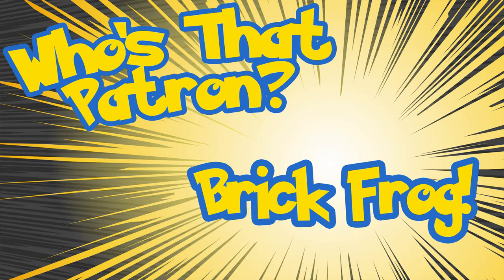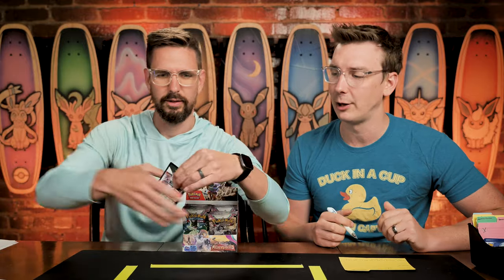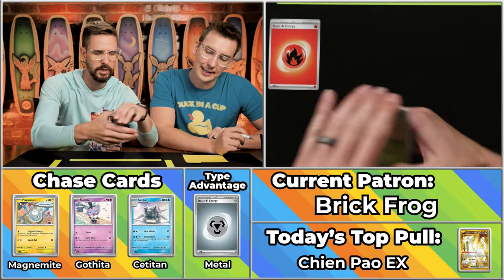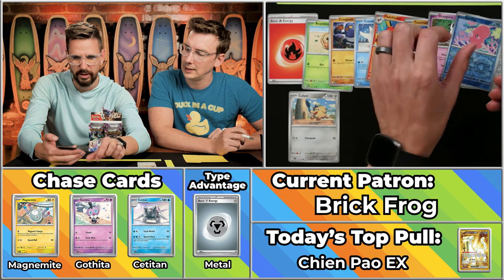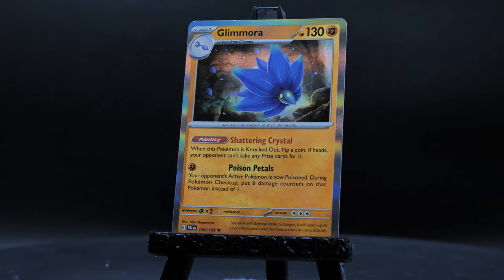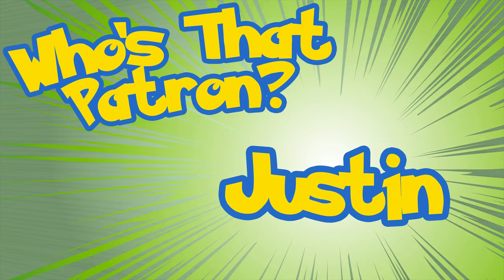Next up is Brick Frog, who had one good pack in their history — a 12-pointer back in season five. Otherwise they're at two, two, one, and two on packs pulled. Looking for something to break the mold. There's my Fireball Energy! We got the Bramblinn, the Kufan will score, the Krogunk, the Citaddle, the Fletchinder, the Toxicroak, the Orangaroo, the Fletching won't score, the Love Disc won't, and the Glamora. Another two-pointer for Brick Frog. At the very least, we can say they're consistent.